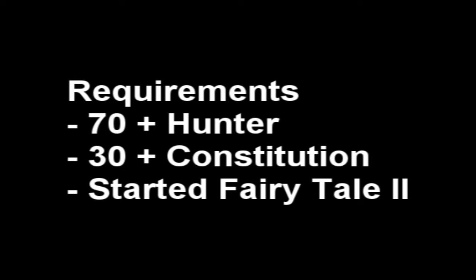Now, whilst they can be hunted at level 41, the requirements for this guide are going to be 70 Hunter, 30 Constitution, and partial completion — basically just starting — Fairytale Part 2. You only need to have done Fairytale Part 2 up to the point where you are given permission to use the fairy ring system, as it makes doing this a lot easier.